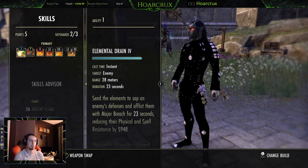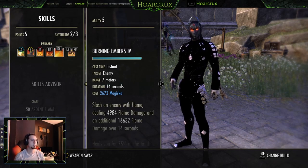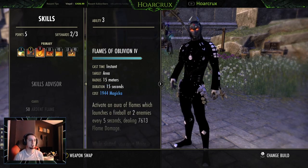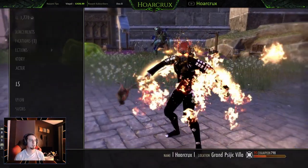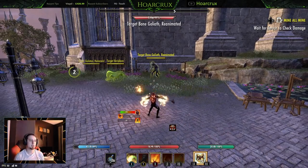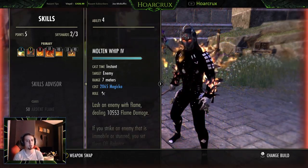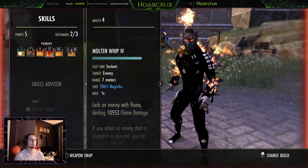The first ability we're running is Elemental Drain, Fossilize. With Cyrodiil in the game I will come back to Flames of Oblivion and Molten Whip. Yes, we're running Molten Whip and Burning Givers on the front bar, Ferocious Leap as our gap closer slash burst combo setup. I'm not using Whip as a spammable — you want to use Flames of Oblivion as your spammable to get your seething fury stacks maxed, which doubles the damage of your next Molten Whip. So fully buffed up, we can actually get Molten Whip to 20k.